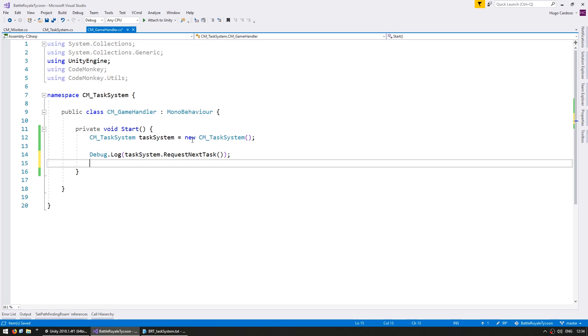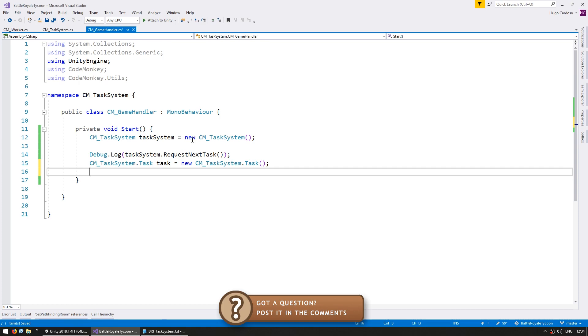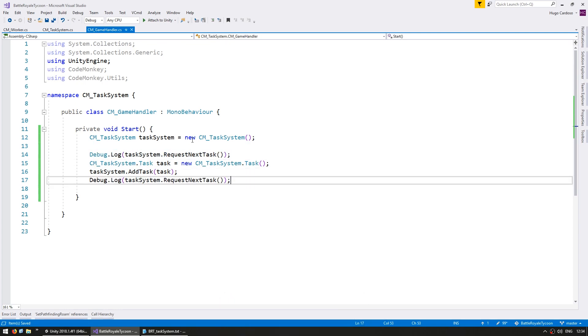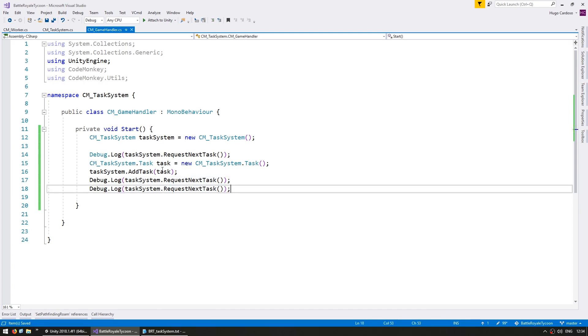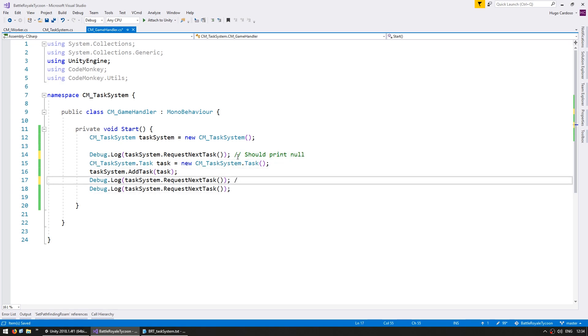Then we're going to add a new task. Create a cmTaskSystem.Task task equals new Task, and go into the task system and add this task. Then finally, we're going to do another Debug.Log which should return this task, and then one more which should return null. So the first one should print null, the second should print the task, and the third should print null.